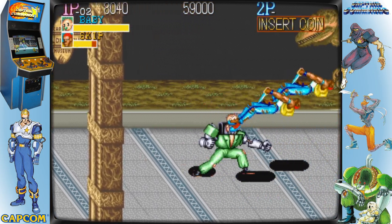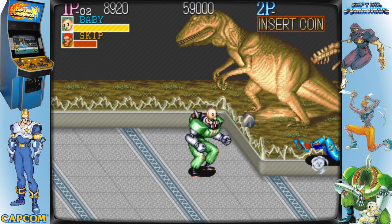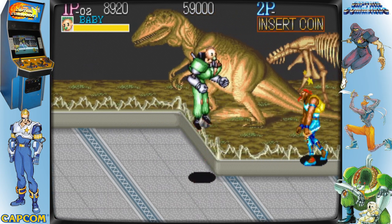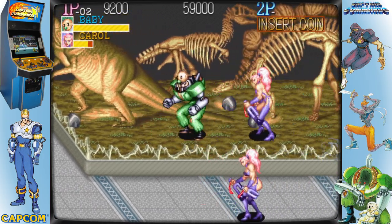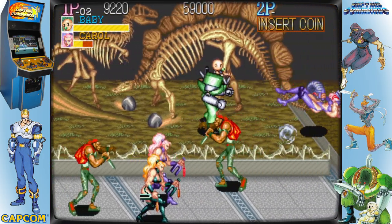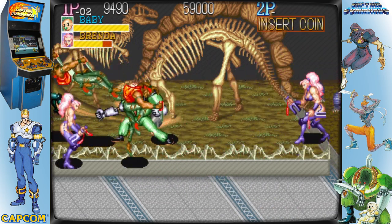The ability to dash by pressing the joystick twice in any direction is a new feature. The player may either attack while running or when jumping while running. It's similar to Final Fight in that there are health packs and other bonuses tucked away in barrels and other breakable objects that the player may find to regain health and boost their overall score.